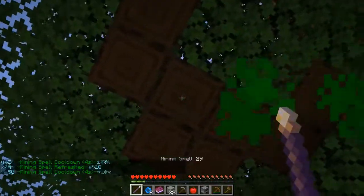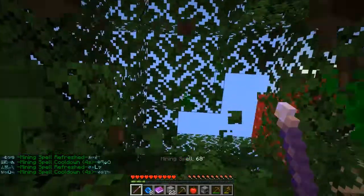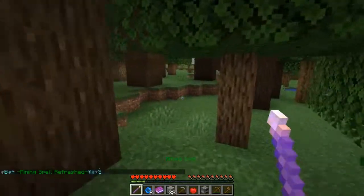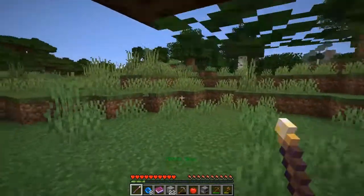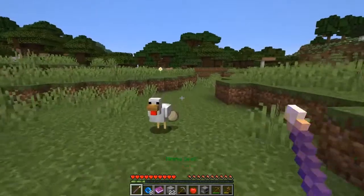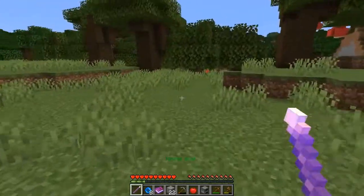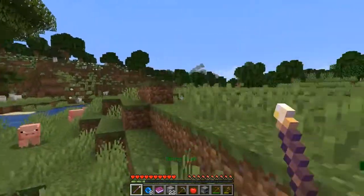That would have been nice when I was originally cutting down trees at the very beginning. Of course it's not super fast because of the 4-second cooldown, but otherwise it works fairly well and is certainly a lot faster than using a wooden axe. Here's some cattle — I'm not going to worry too much about food at the moment.